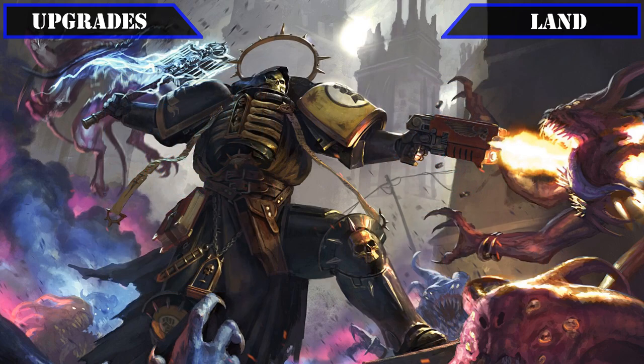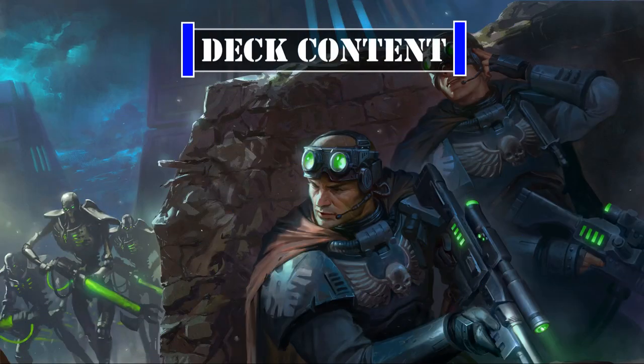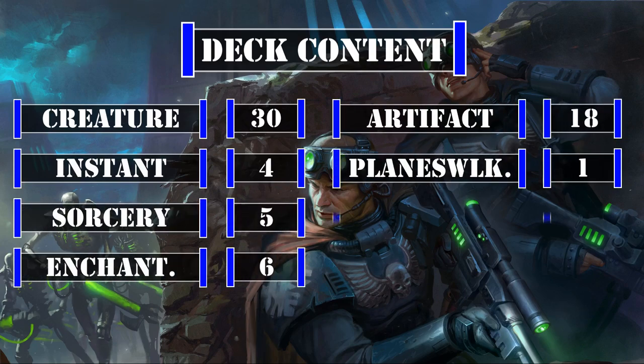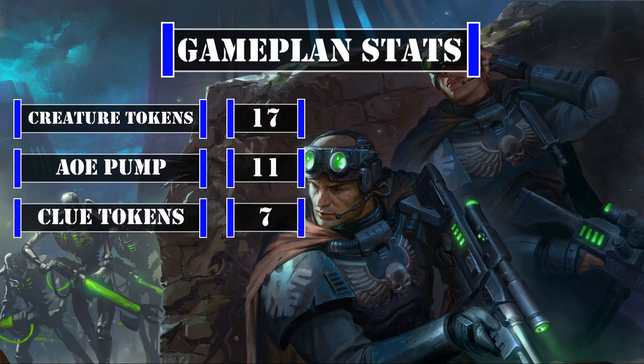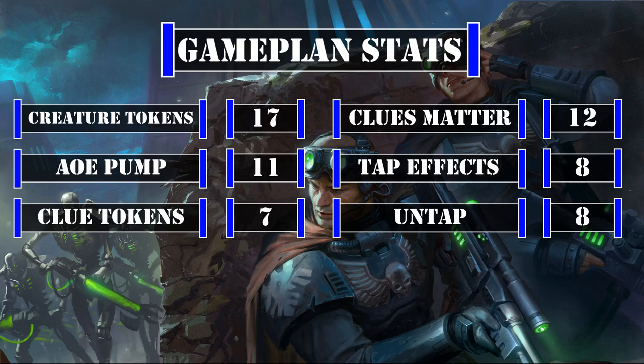Now that we've covered all 30 cards we'll be upgrading from the core build, let's take a look at the breakdown. This deck currently has 30 creatures including the commander, 4 instants, 5 sorceries, 6 enchantments, 18 artifacts, 1 planeswalker, and 36 lands. Looking at the stats that matter to our game plan, we have 17 sources of creature token creation, 11 sources of AoE pump in the form of anthems, battle cries, or plus one plus one counters, 7 sources of clue token creation, 12 cards that can use clues or other artifacts to generate value, 8 creatures with tap effects, and 8 cards that can untap our permanents.